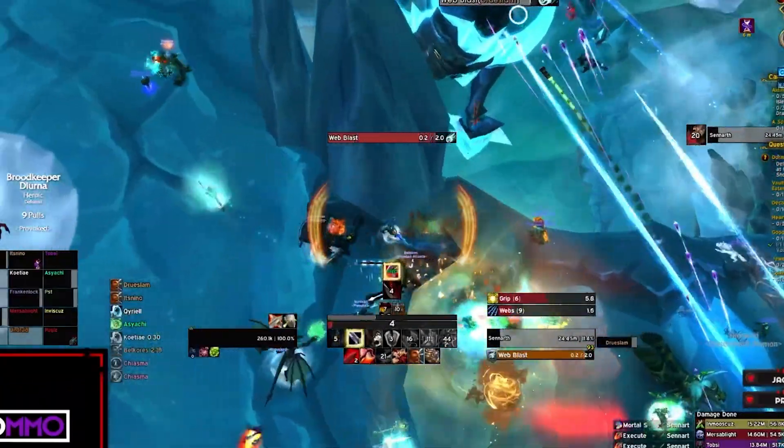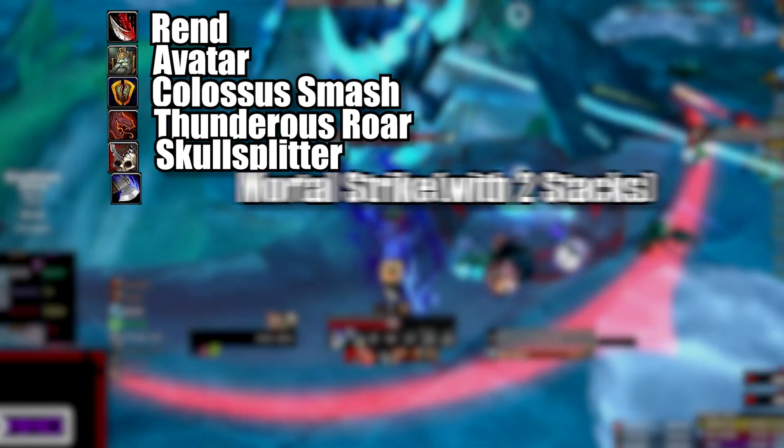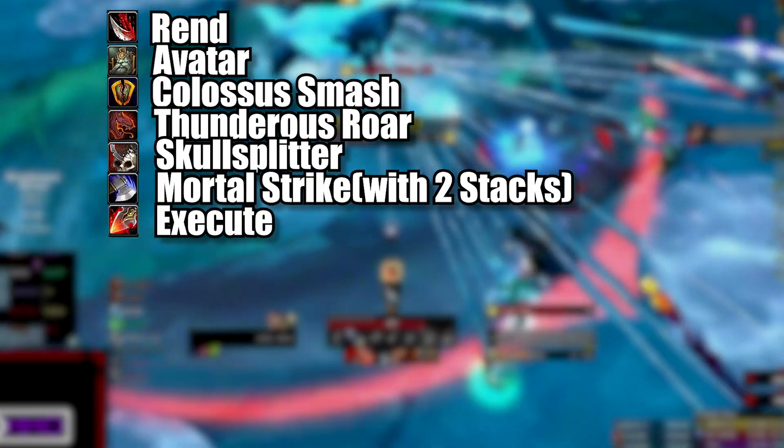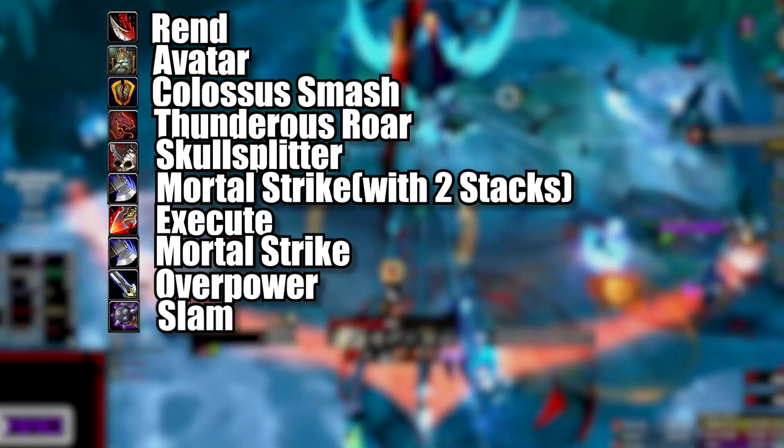Here is a single target rotation. Keep Rend up. Avatar together with Colossus Smash. Thunderous Roar. Skull Splitter to trigger Tide of Blood. Mortal Strike with two stacks. Execute whenever available. Mortal Strike again. Overpower when under 70 rage.